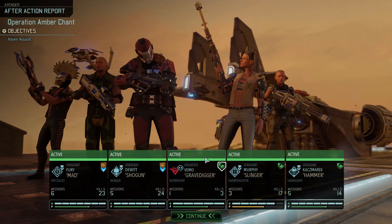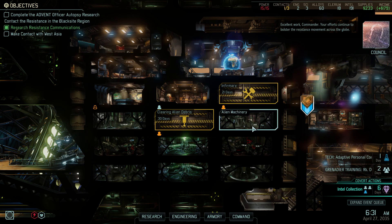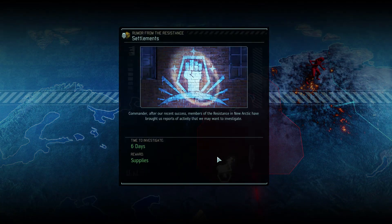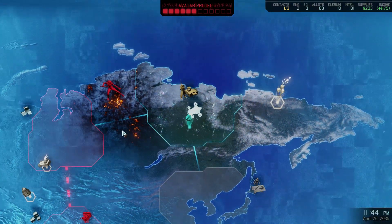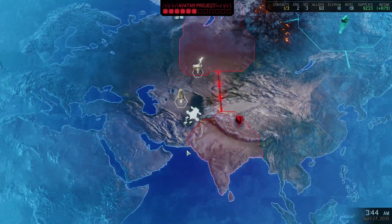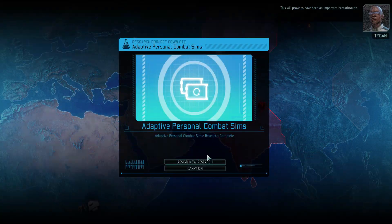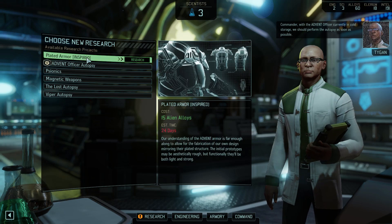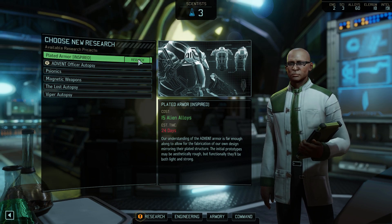Have we got anybody who can bond? Nope. Excellent work commander — your efforts continue to strengthen the resistance movement across the globe. 21 days in the infirmary. Supplies. Let's get our rookies and then we'll go up to the skirmisher base and make the building go quicker.